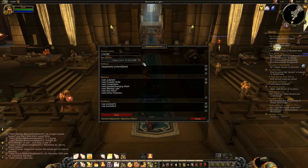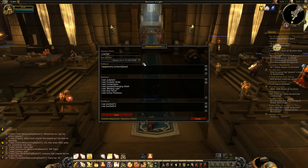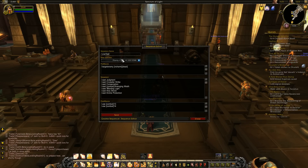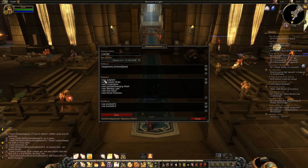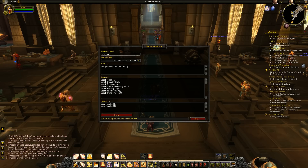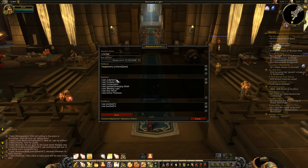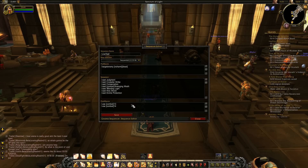The priority list step function is one you'll see - these macros have got code with step function equals step, and it's about eight or nine lines that looks like boilerplate on every macro. This priority list goes: try Judgment, and if Judgment's on cooldown try Crusader Strike, if both are on cooldown do Consecration, if all three are on cooldown hit Avenging Wrath, and so forth. Each time through it starts at the top and looks for an ability that's free.